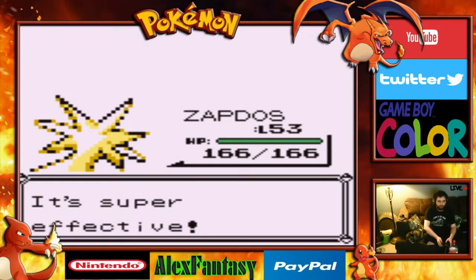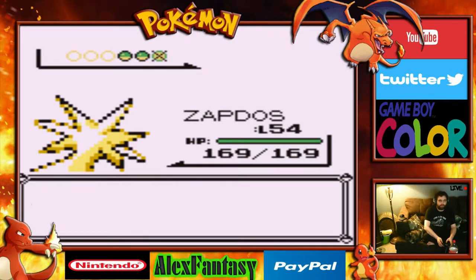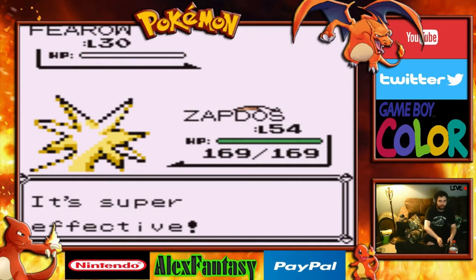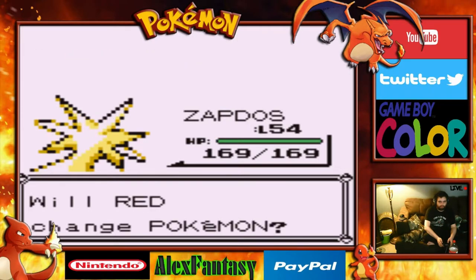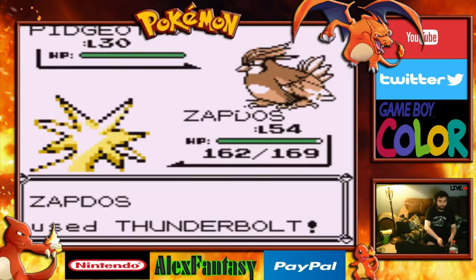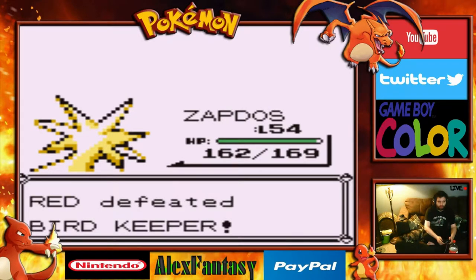There we go — no critical hit. Nice, after level 54. Done like dinner. And a Pidgeotto — haven't seen many of those in a while. A nice easy victory for us. We defeated the Bird Keeper.